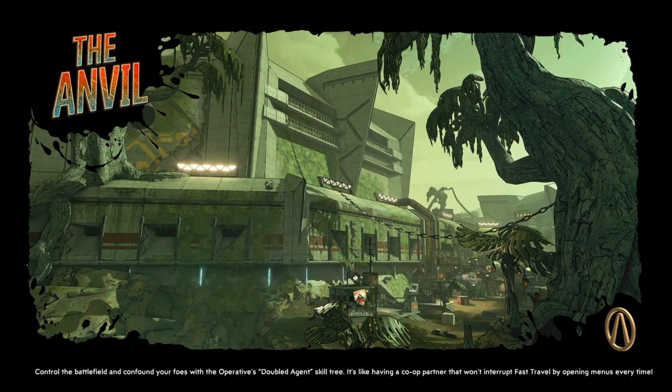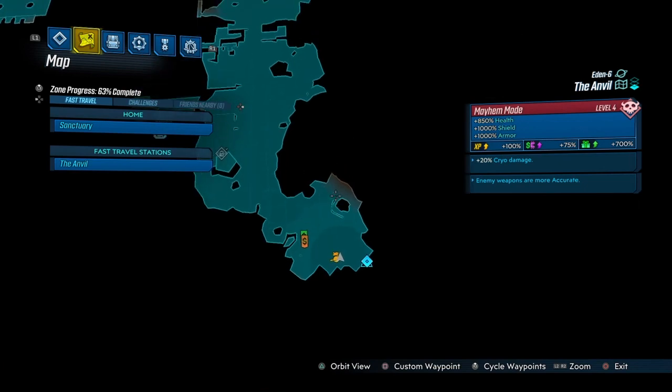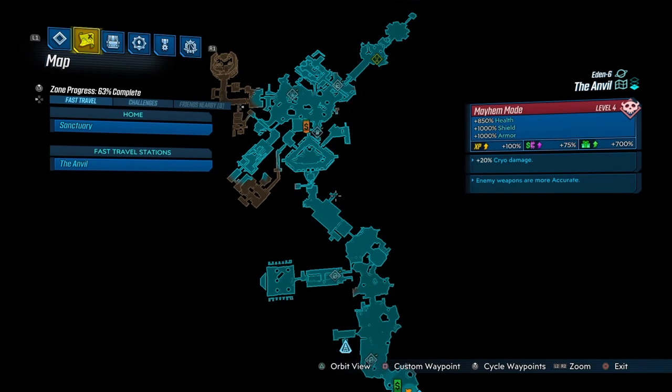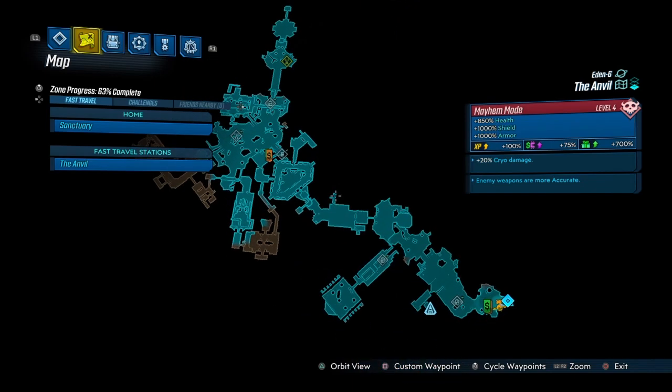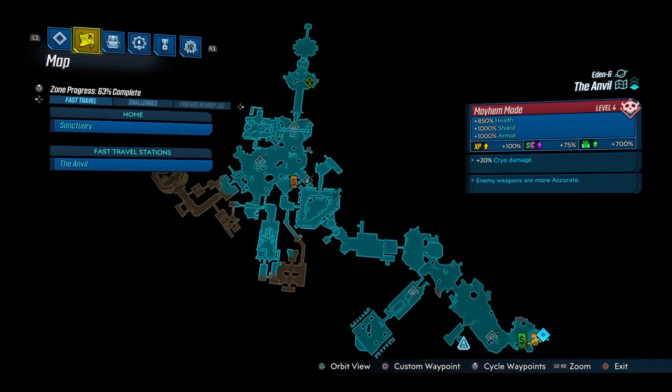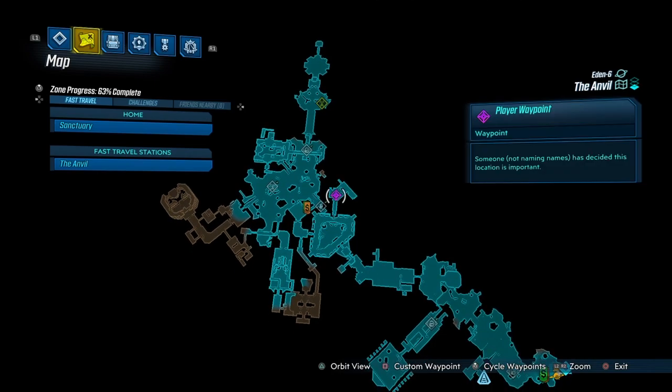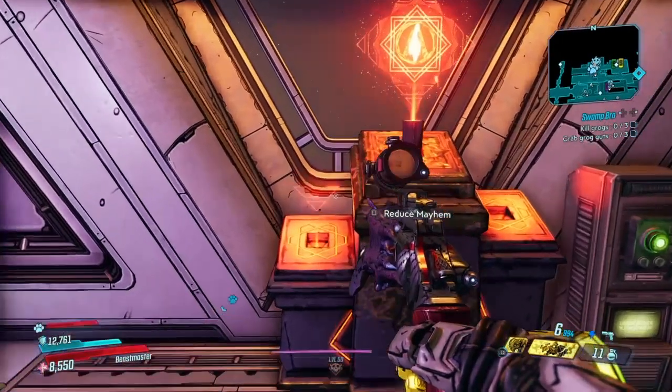Here we are going to be farming the Anointed Alpha. Make your way to the Anvil, and I'm going to show you exactly where you're going to go. We're going to head all the way over to right here — this custom location that I'm about to show you, right about here. There is where we're going to be farming this.